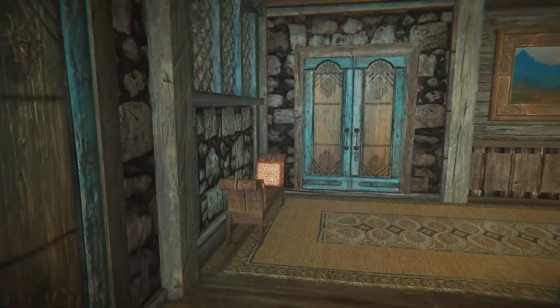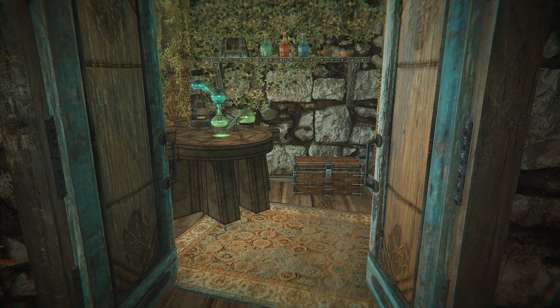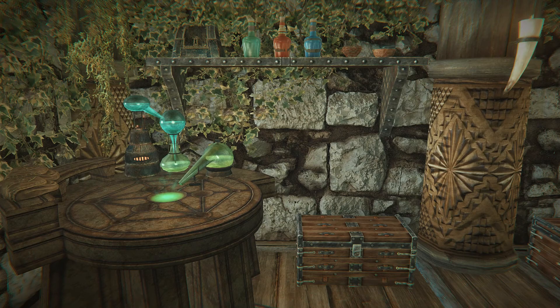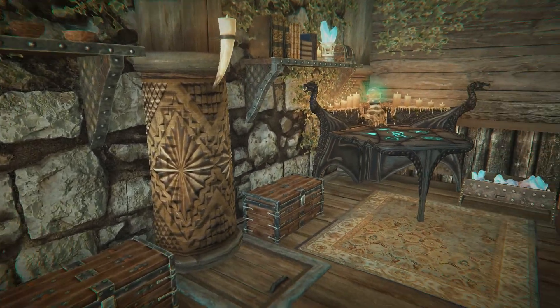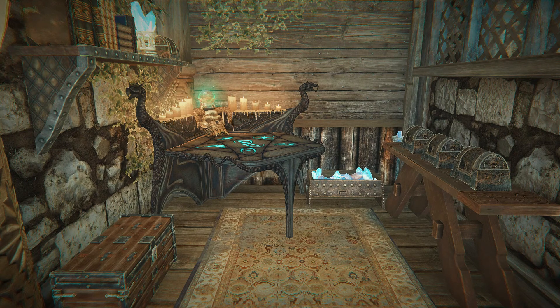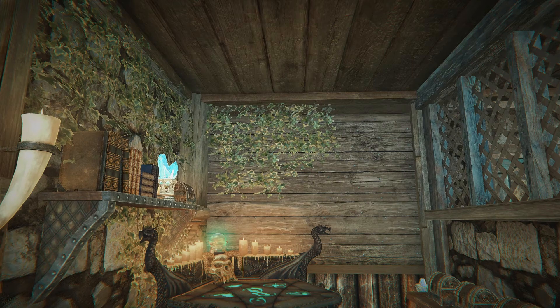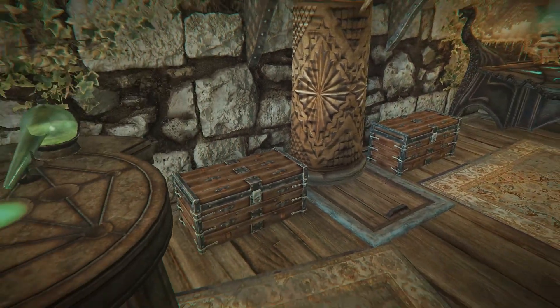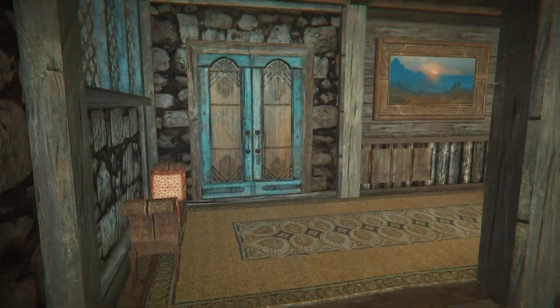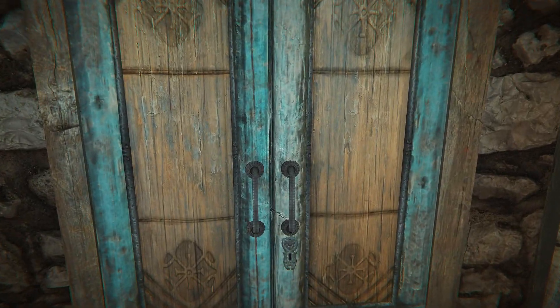There's another door right as you enter the home, and inside there's an alchemy table and also an enchanting table to the right. That's one of the selling points of any home for me — does it have enchanting and alchemy stations, and all crafting stations? If it does, I'm normally very happy. It's a nice little corner to have all your supplies in.